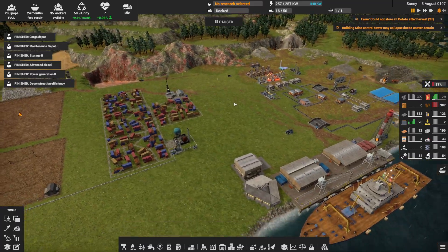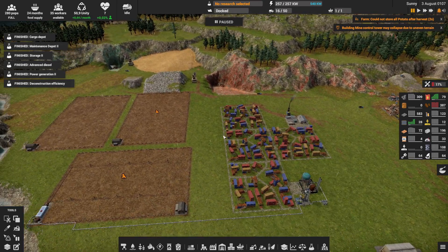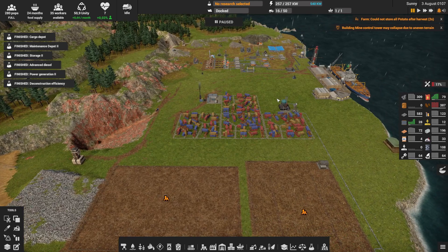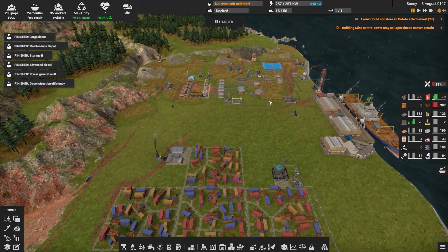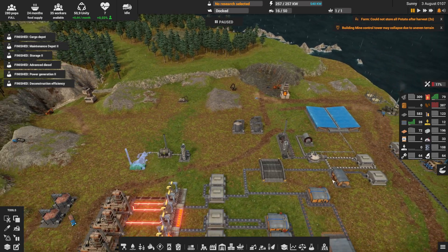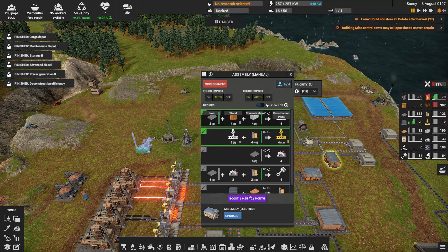So what was the problem? You can already see I started on this map and all my trees are gone. Everywhere there is a mountain, so I need to get to higher grounds to cut the trees — and trees are very important because all your construction materials require wood.